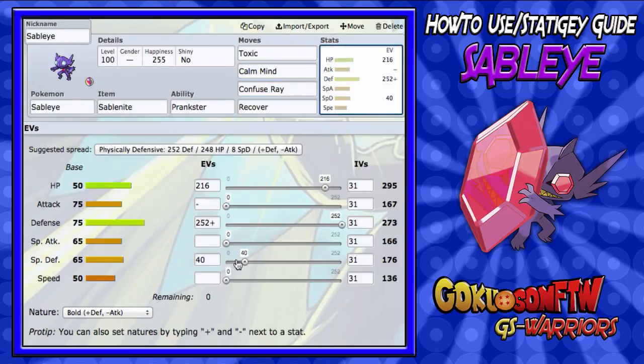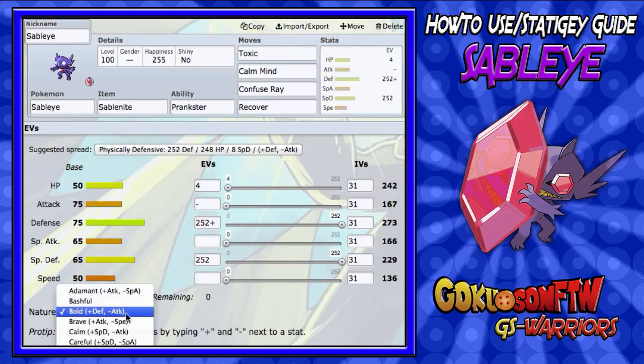For the EV spread on this one, you don't want to put much into HP — you're going to want max defense and max special defense, and then just four EVs into HP. For the nature, you're going to want Bold again to boost his defense all the way.